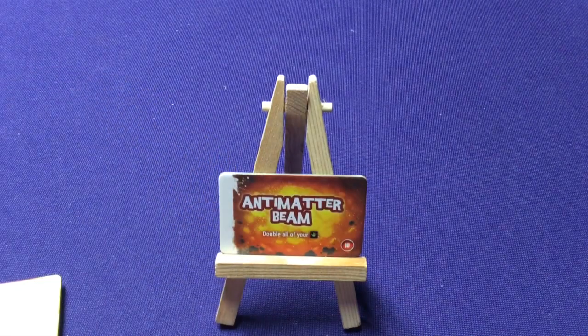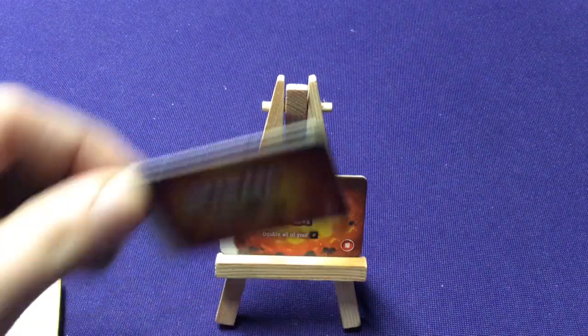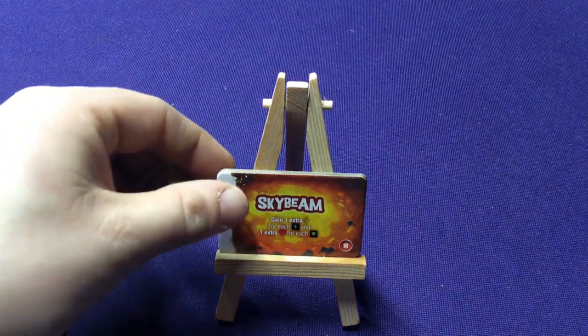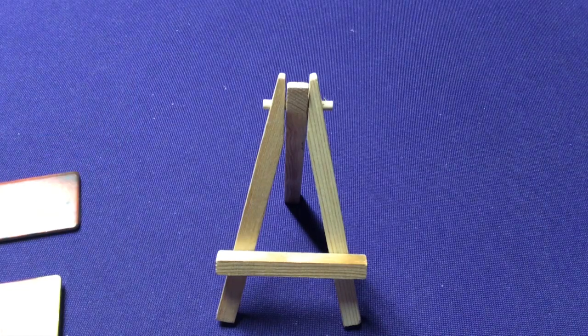And our two orange level-10 tiles: Anti-Matter Beam — double all your attacks. And Sky Beam — gain one extra energy for each energy, and one extra heart for each heart. Cool.